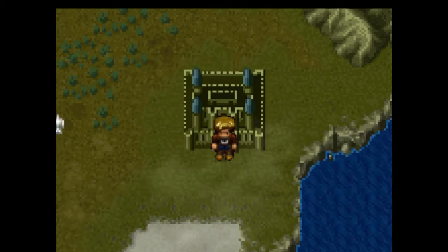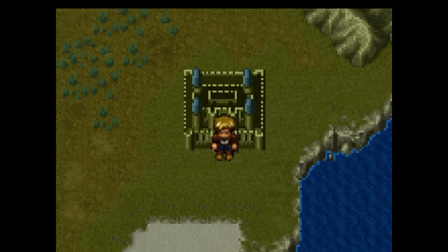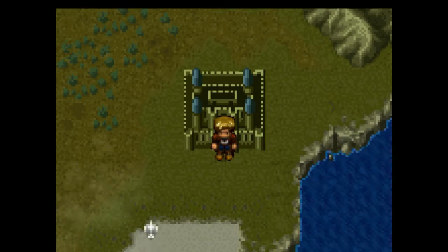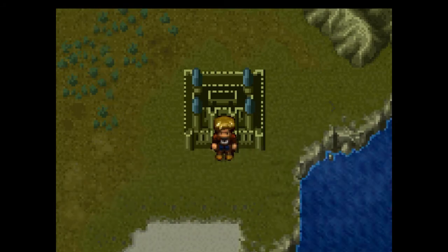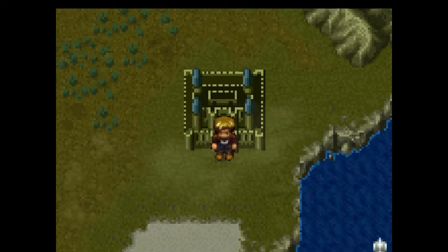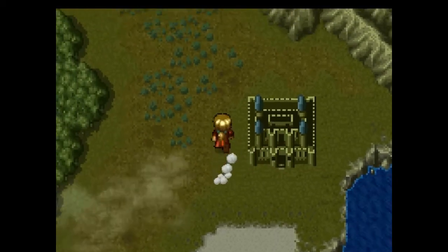Before we continue on with the story we've got a few places to visit — two Elu pyramids. Yes, I figured out how to pronounce it properly: it's 'Elu.' So we're gonna start using the proper pronunciation. There are two Elu shrines we have to go to now that we have the grappling hook.